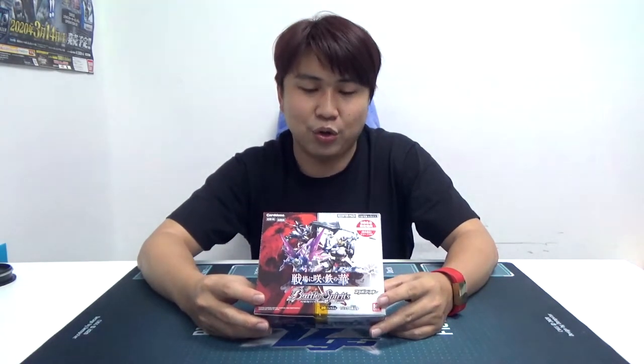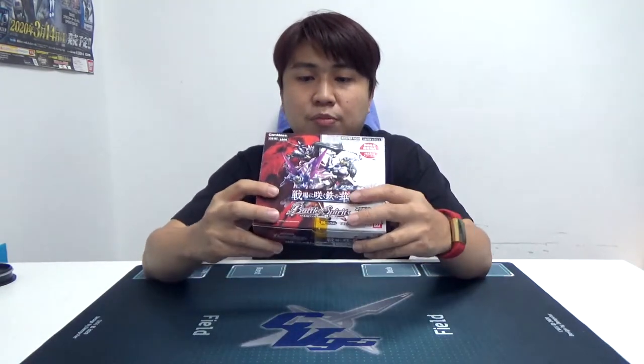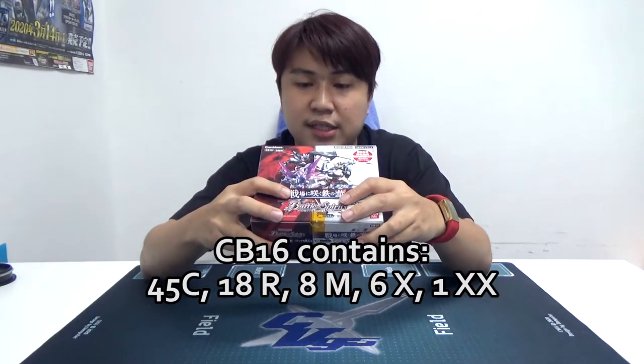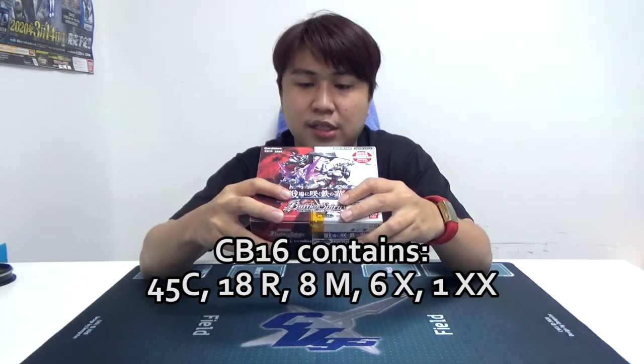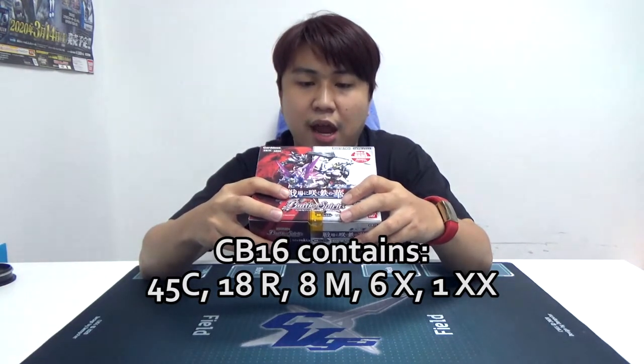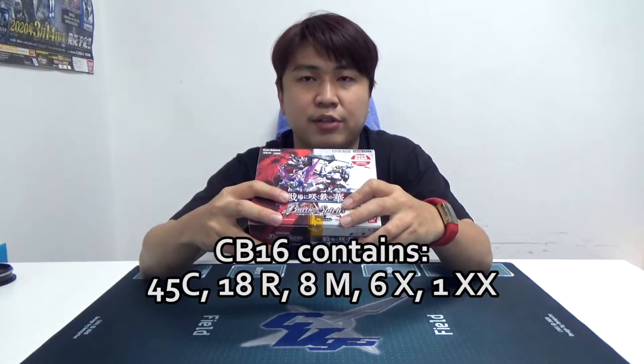This set contains season one of Iron Blooded Orphans, so we definitely won't see Lupus Tracks here which is unfortunate, but hey, it's still Barbatos — who doesn't love Barbatos. The box will contain 45 Commons, 18 Rares, 8 Master Rares, 8 Tensei Rares, 6 X-Rares, and 1 Double X-Rack.